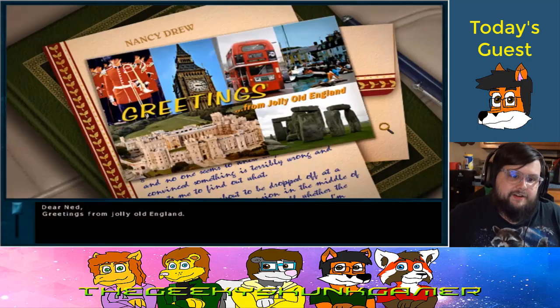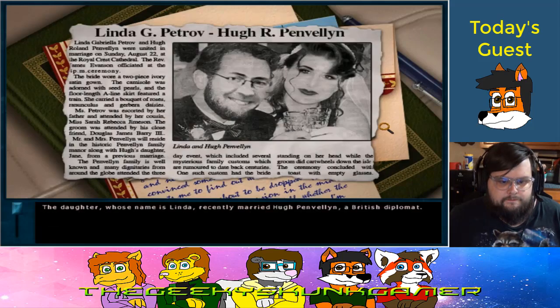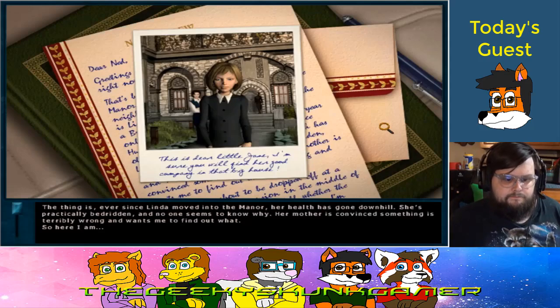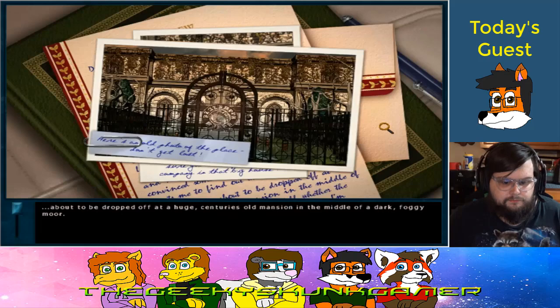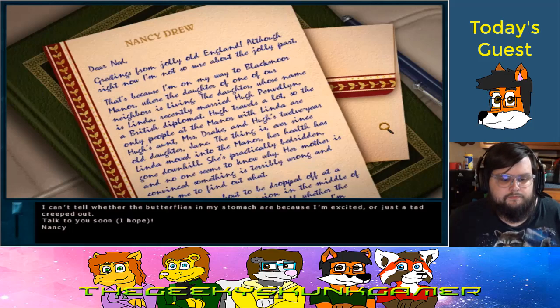Dear Ned, greetings from jolly old England — although right now I'm not so sure about the jolly part. I'm on my way to Black Moore Manor, where Linda, the daughter of one of our neighbors, recently married Hugh Pendleton, a British diplomat. The only people at the manor with Linda are Hugh's aunt Mrs. Drake and his 12-year-old daughter Jane. Ever since Linda moved into the manor, her health has gone downhill — she's practically bedridden and no one seems to know why.